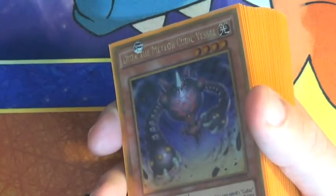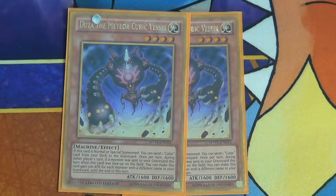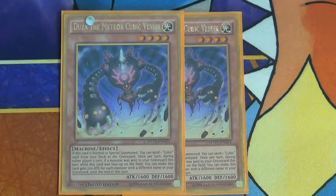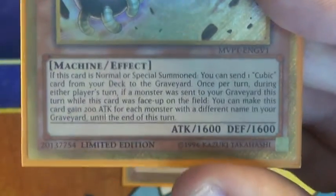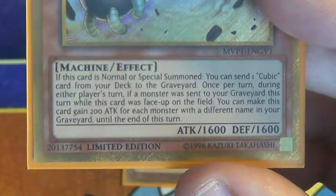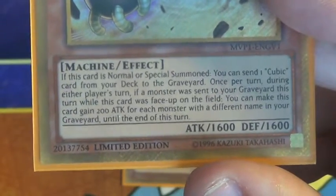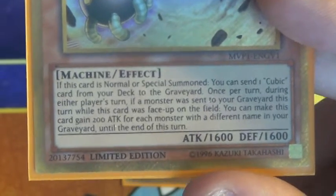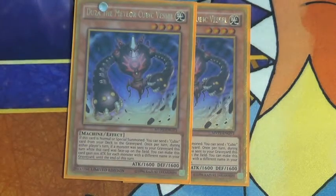Now to get into the deck profile. Two Dousa the Meteor Cubic Vessel - you definitely need three of these. His effect is that when he's normal or special summoned, you can send one Cubic card from your deck to the graveyard, which you want to send Karma a lot of the time. Once per turn, during your player's turn, if a monster was sent to the graveyard this turn while this card is face-up, you can make it gain 200 attack for each monster with a different name in your graveyard until the end of the turn. It's not bad, but you basically want to use it for the foolish burial effect.